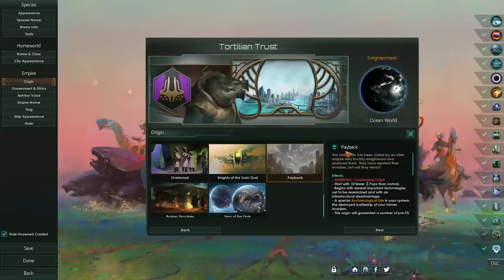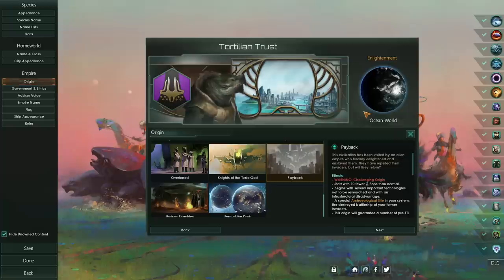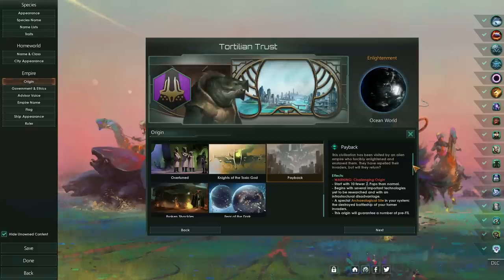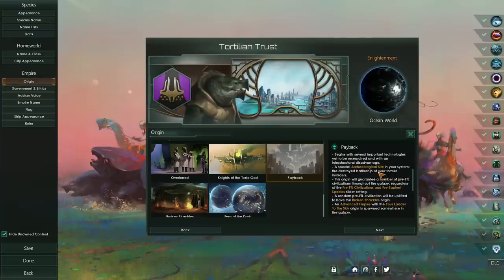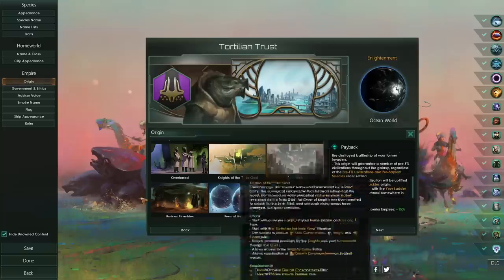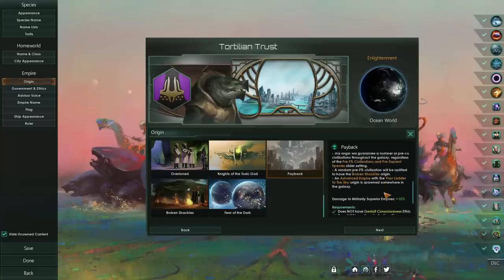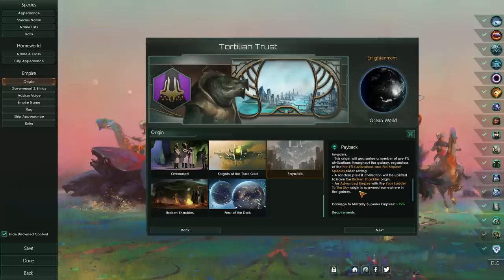Today we're doing a full playthrough with the Payback Origin. This is one of the two challenging origins where you get serious negatives to begin with, but it's all tied to the story. Expect a lot of reading as we go throughout the galaxy and make it a much safer place. There's an advanced empire out there who may try to reclaim us in the future. I've managed to stay mostly spoiler-free, so we're going to be learning together.